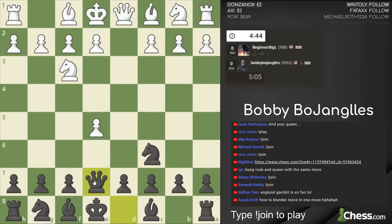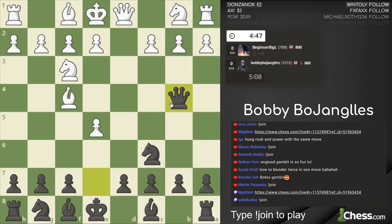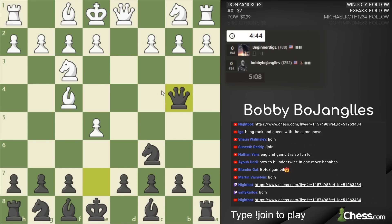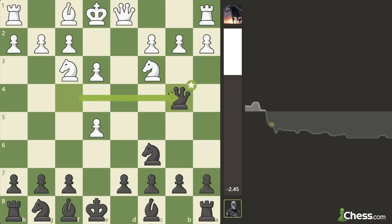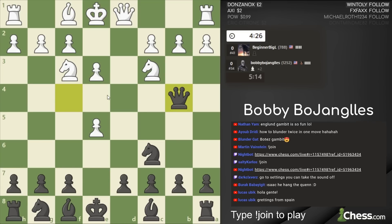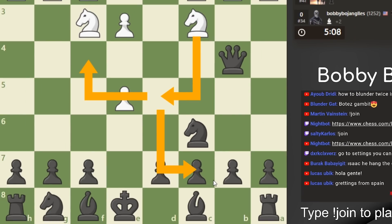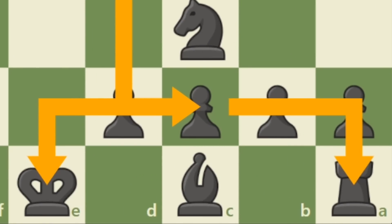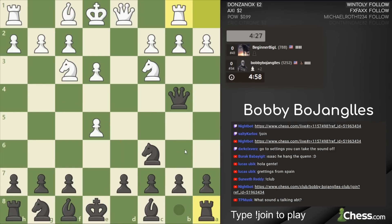Here we have the Englund Gambit accepted variation — so far all the right moves. He made the move that gives up a piece. He did lose a bishop, but he had knight to d5 attacking my queen, and once my queen moves he can play knight to c7, forking my king and my rook. He loses a bishop but gets a rook, and then this knight is trapped.